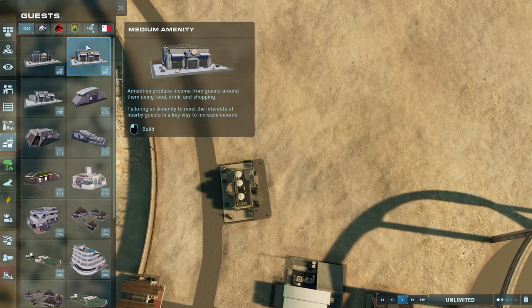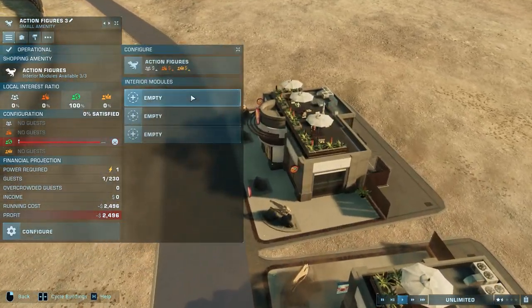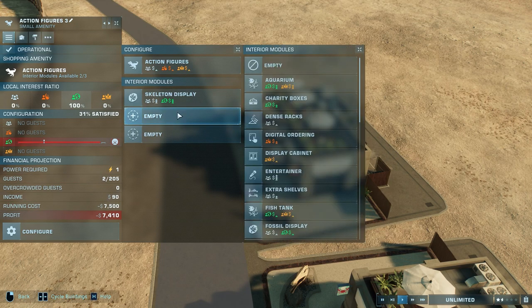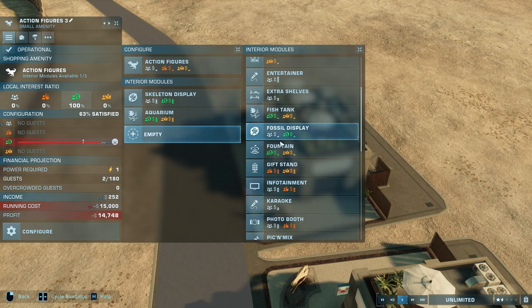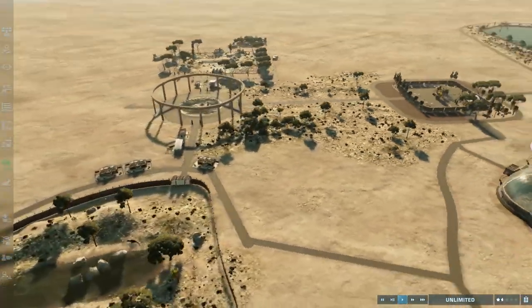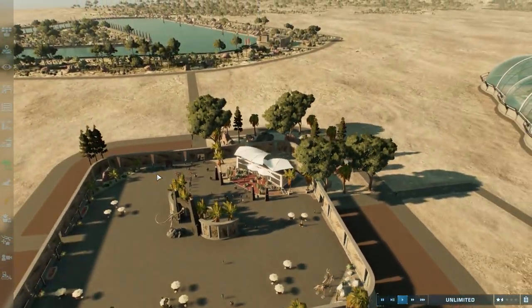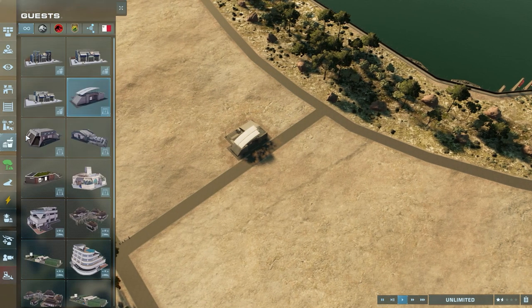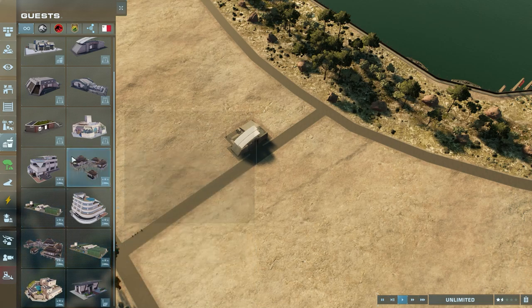Okay, so we need to now do that one — aquarium and bottle display. Okay, so we do need to now put in — where the hell am I gonna put the — there we are.